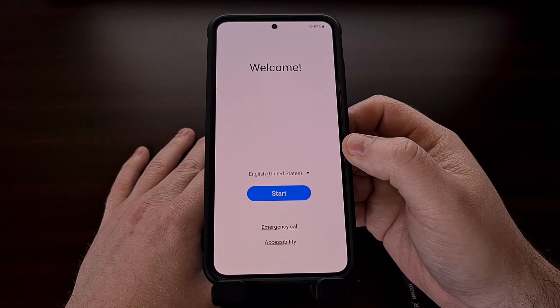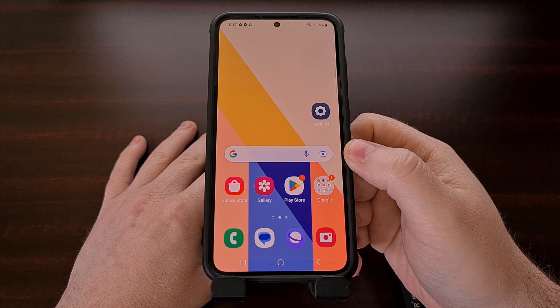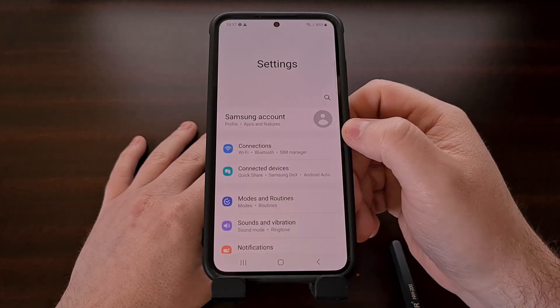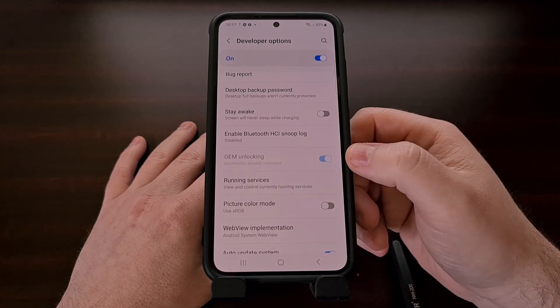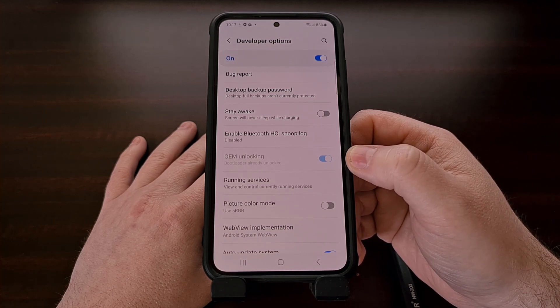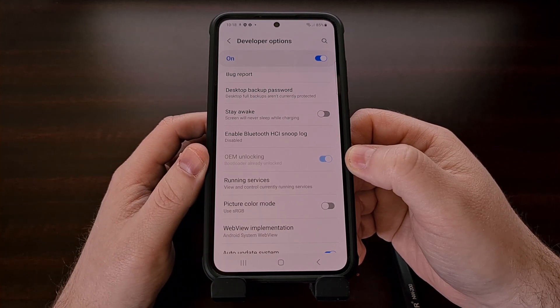I'm going to skip through all of this so that we are back to the Android home screen. Once you boot back up to the home screen, if you want to double check to make sure that everything was done correctly, you're going to need to enable developer mode again, then go back into the settings application, scroll down to the bottom to go back into the developer options menu, and look for that OEM unlocking toggle. If your bootloader is already unlocked, you're going to see this grayed out, and you're going to be told that the bootloader is already unlocked.